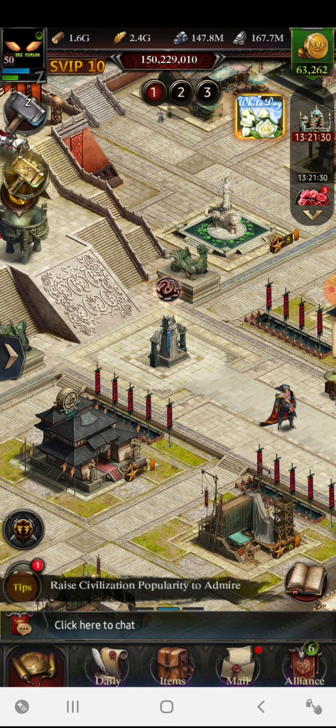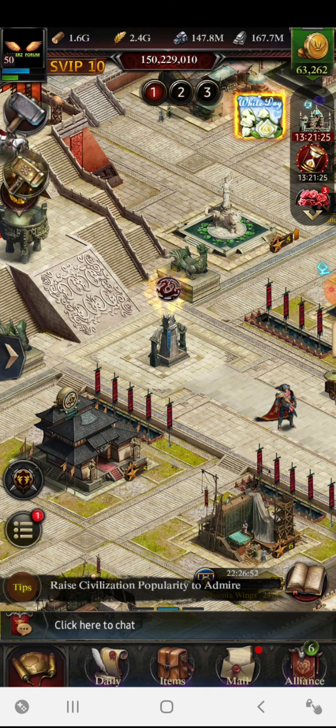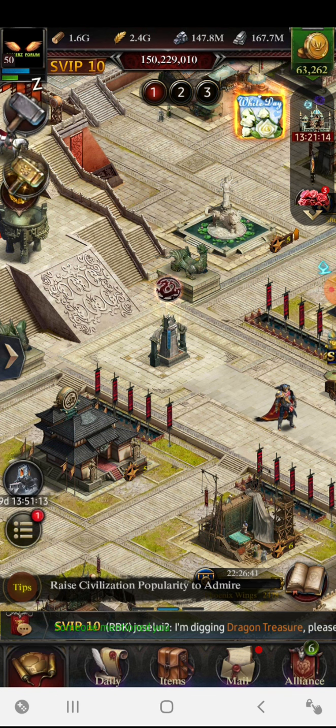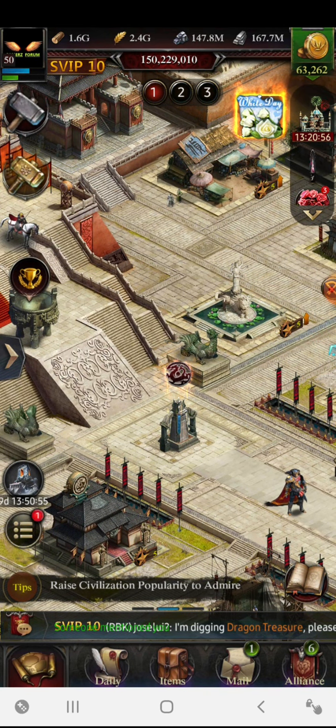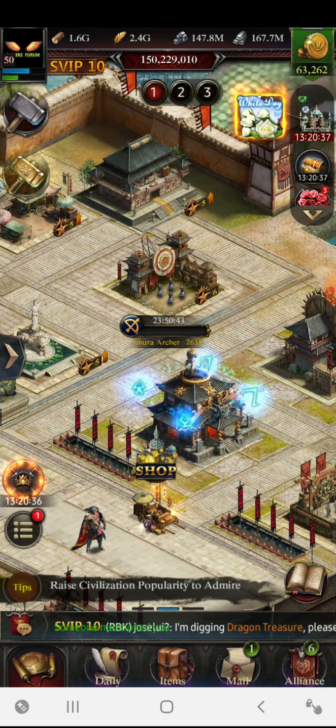Hello family, this is Gamers Forum back with another interesting video on tips and tricks regarding Clash of Kings. Today's video holds very important information especially for guys wondering how to get cross five archangel set. After watching this video you're going to easily achieve it. You can get evolution stones, engraving blueprints for archangel, and reforging stones — everything from a single simple effort.